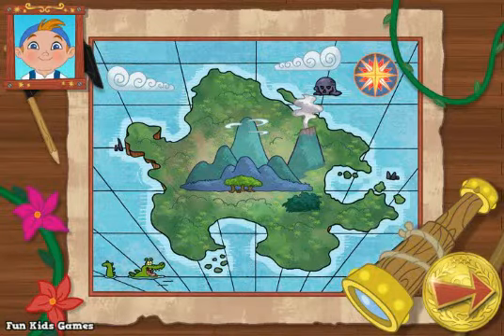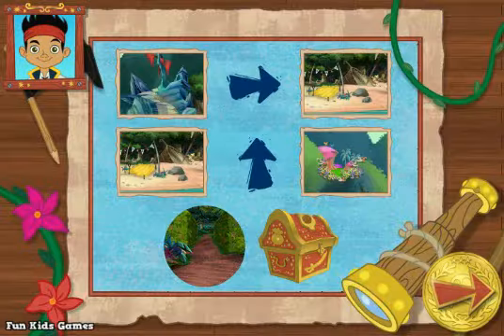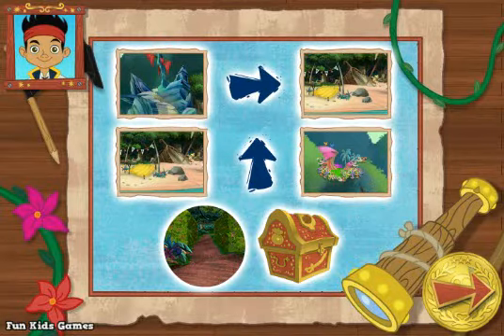Here's my map of Neverland! It'll help us find the treasure! But where are we supposed to look? Hey Jake, why don't I read the note in the bottle? Great idea! The note says... First, look for Shipwreck Rock! To the right of that, find Shipwreck Beach! Above that, seek Butterfly Bluff! And that will take us to the maze that leads to the treasure!